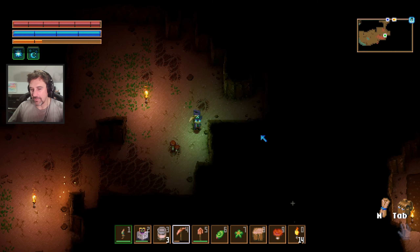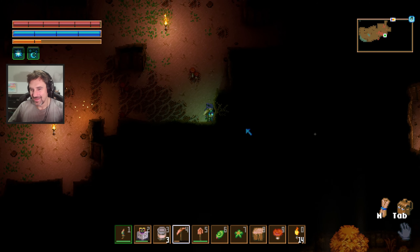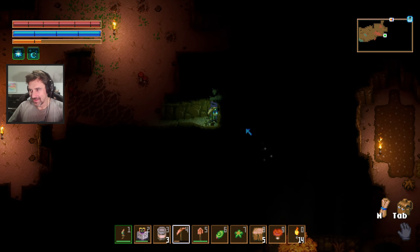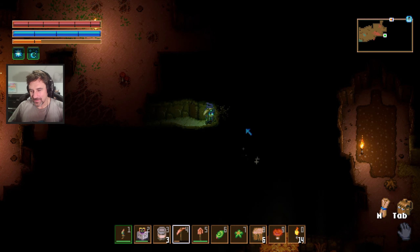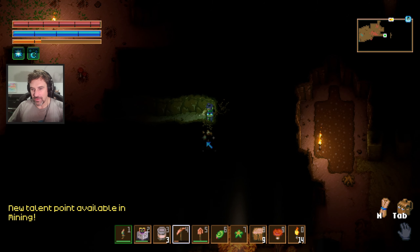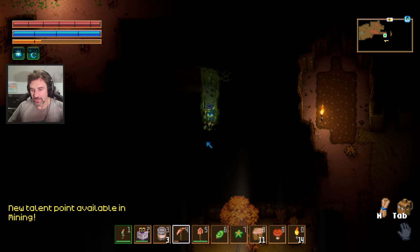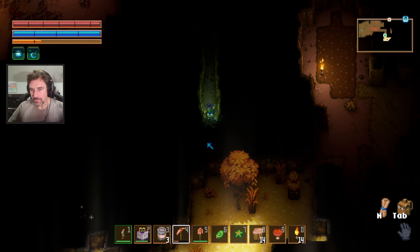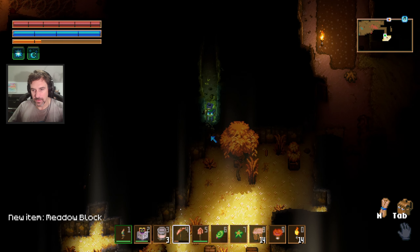So what are we after right now? What is the goal of this? We're after tin right now. I got a little bit of tin in one of the smelters. We can keep getting copper. We need ten tin to get the next workbench. I found a meadow. We can make an electronics table.